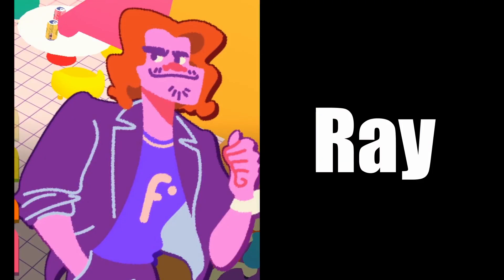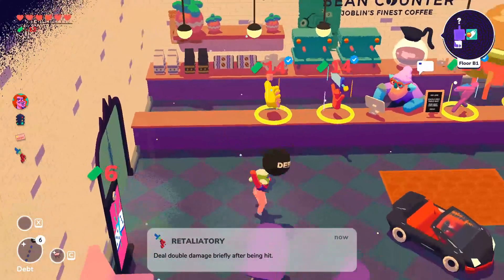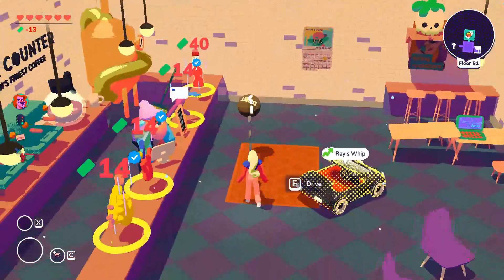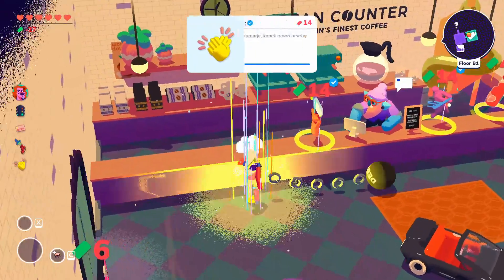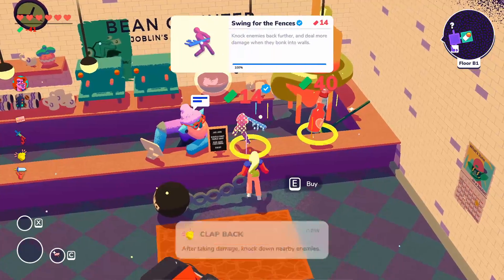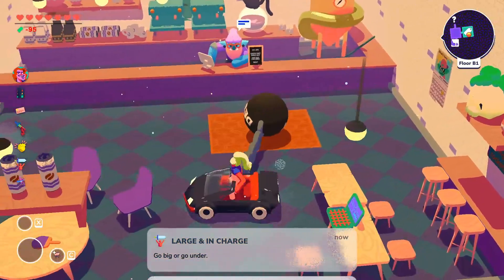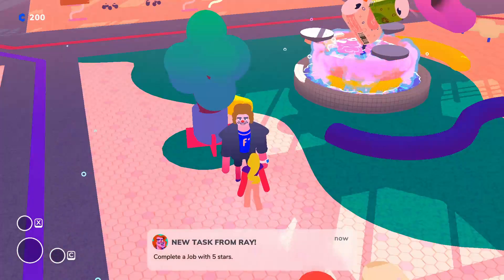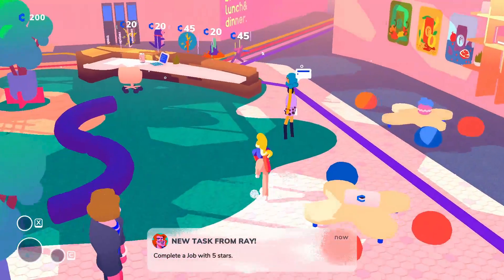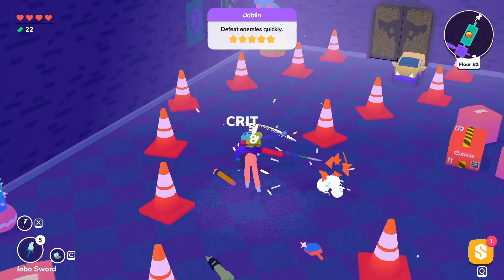Ray, the CEO. His first perk is that you start with his company card and can purchase stuff you can't afford. However, once your money drops below zero, you get debt which literally weighs you down — it gets bigger the more you accumulate, but disappears when you pay it off. This perk is unlocked by completing a job with 5 stars — just go into Joblin and defeat enemies quickly.